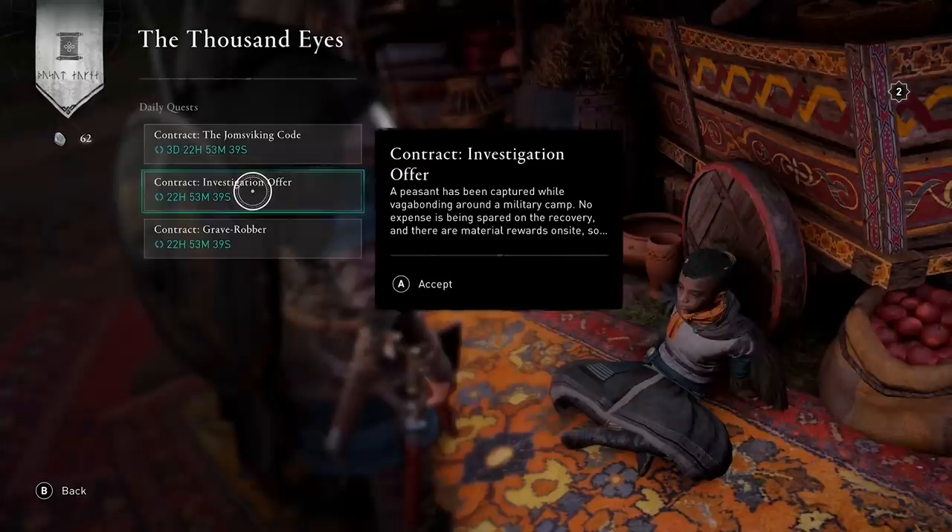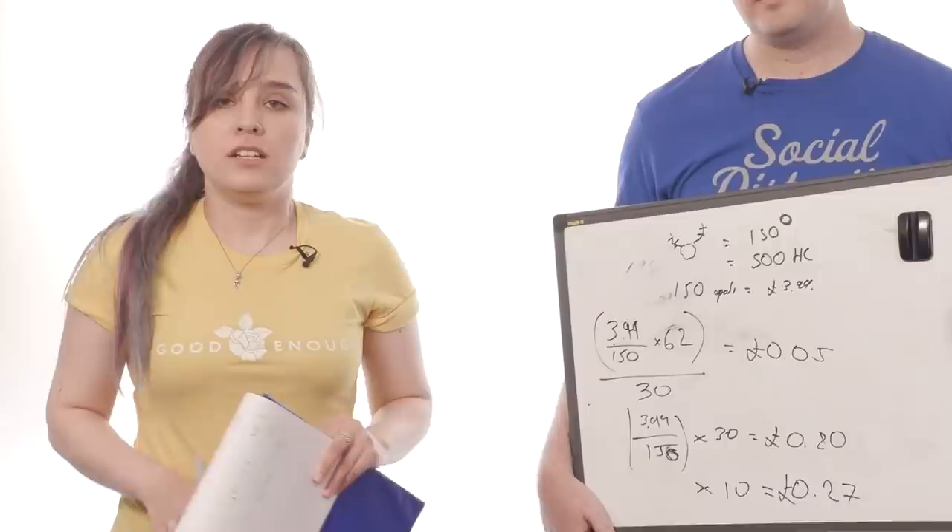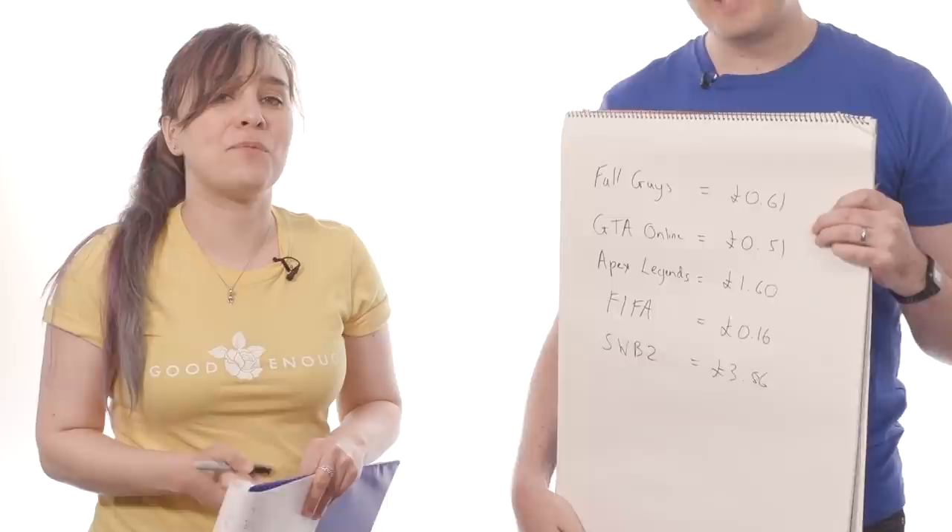So what amount do we choose? To be honest, opals and Helix Credits are not a totally like-for-like switch. And if the thing you want isn't in Raider's store, you have to check daily until the thing you actually want turns up. So we are going with 27p, because ain't nobody got time for that.